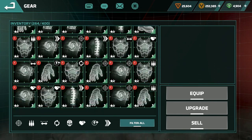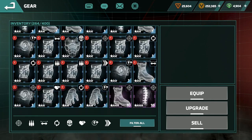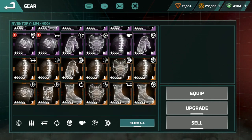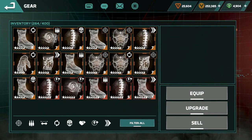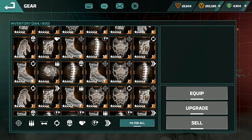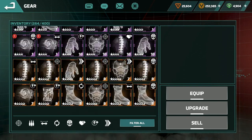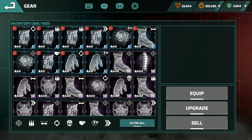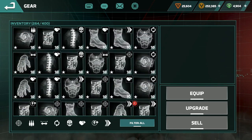I upgraded all the blue ones, all the green ones, all the black ones. I just kept the purple, yellow, and level 6 orange. I don't need the blue, green, or black ones for my main account.